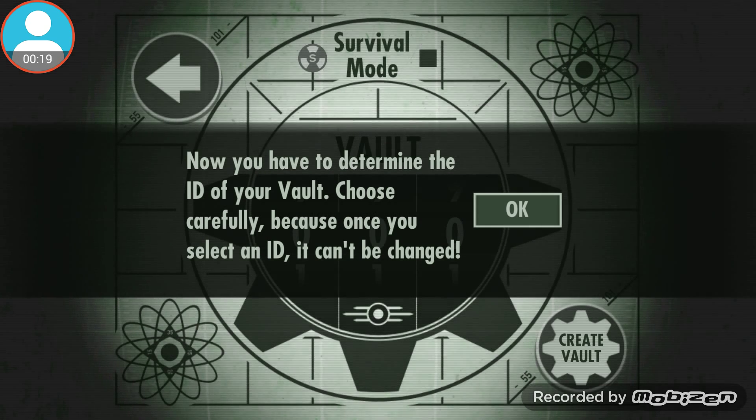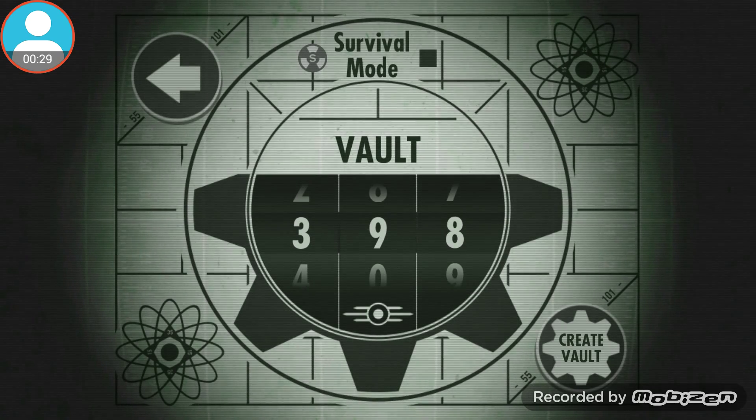It's the rest of the Fallout franchise, like 1, 2, 3, and 4, obviously. Now you have the ID of the vault — choose carefully because once you select an ID it can't be changed. Let's keep it simple, let's have it 999.